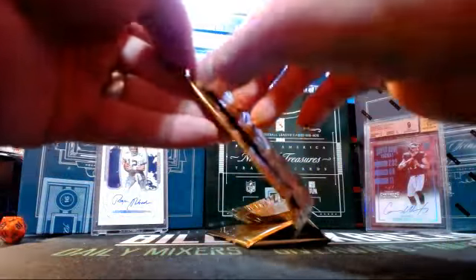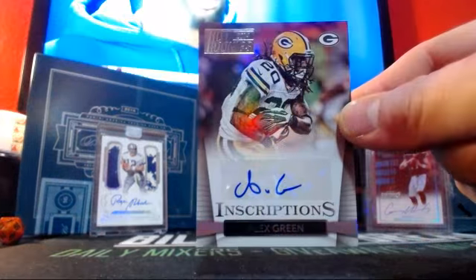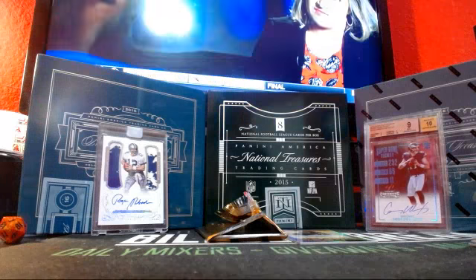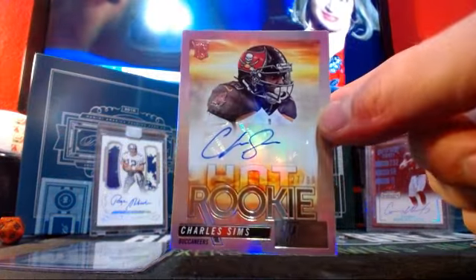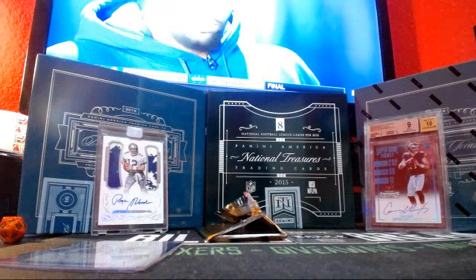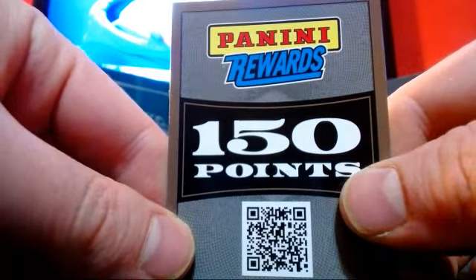Alright, we got a Relic Auto. Let's do our Auto Pack first — three autos in this one, another auto in the other pack. First one, for the Packers: Alex Green. Oh, Bolts — Bolts are one of those teams that consistently pull hits. Seahawks are nice in this. And we got Charles Sims for the Bucs, out of 99. Hot Rookies, good looking card right there.